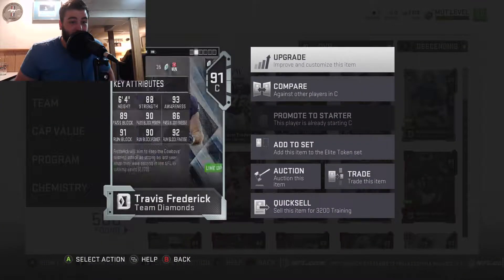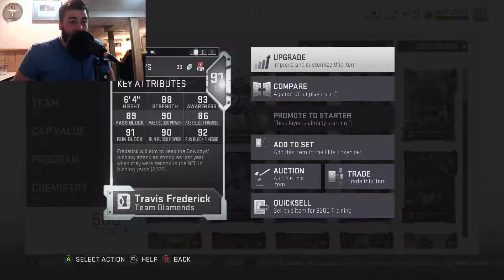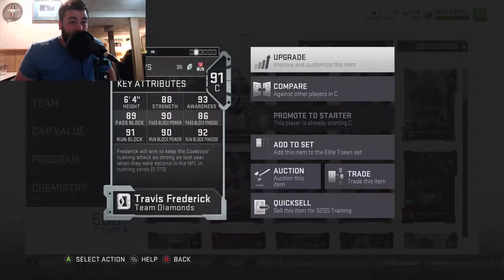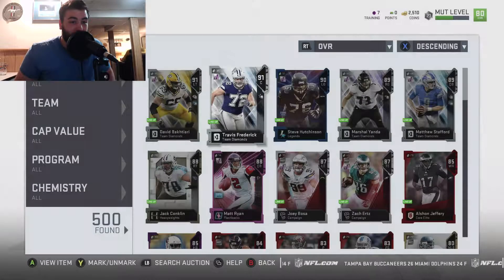The next one we have is Travis Frederick. 89 pass block, 90 run block. Really good card, pretty good stats across the board. Probably one of the best centers you could get at the start of the new game, so really good there.